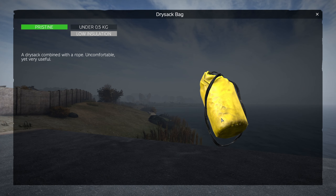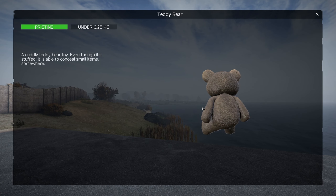Other stash items include a cooking pot, dry sack bag, ammo box, and lastly a teddy bear.